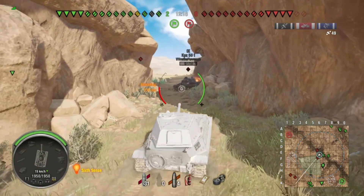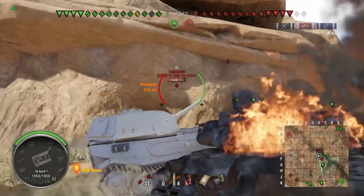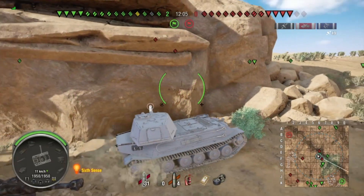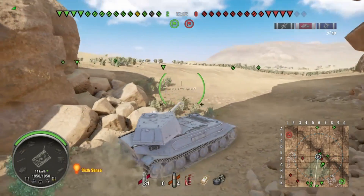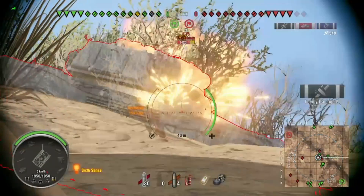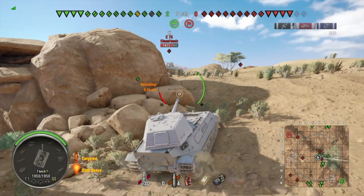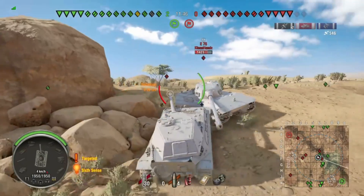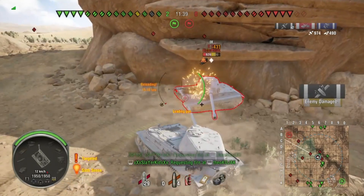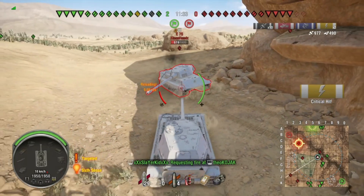There's an E75 nearby. As you can see there's also an enemy tank behind me, but I'll come up here and deal with him first. Oh, here he comes — the E75. Come on, use your speed and mobility to beat me! I'm so small compared to him but I have better armor.